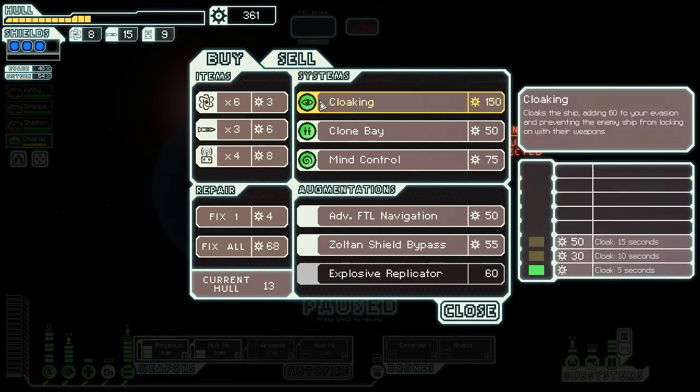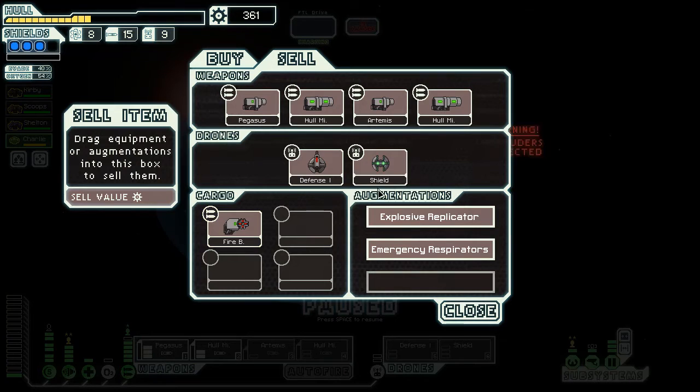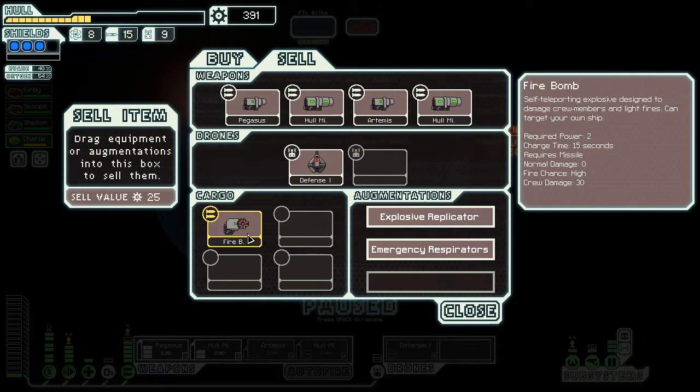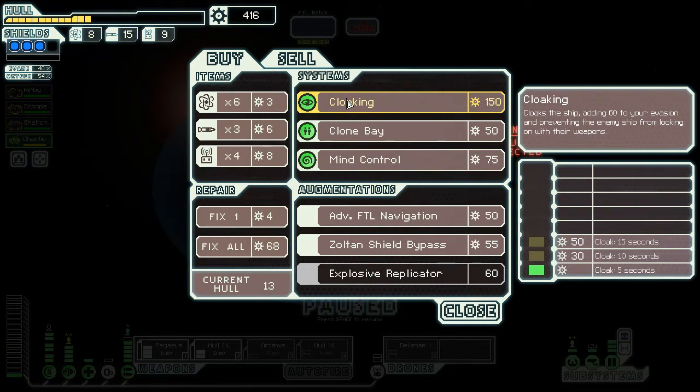Infinite probability drive - I'm gonna stay on the explosive replicator. Why can't it stack? I think I'll sell the firebomb. It really isn't doing me any good and I don't have enough support for it - I don't have a crew teleport to make the fire worth anything. They're gonna put it out. The damage is more important. I should sell the shield drone as well - there's no way I'm getting that shield drone online. If I could get two of those online it would be fantastic, but that would be six drone power.